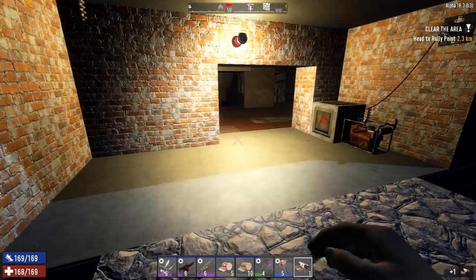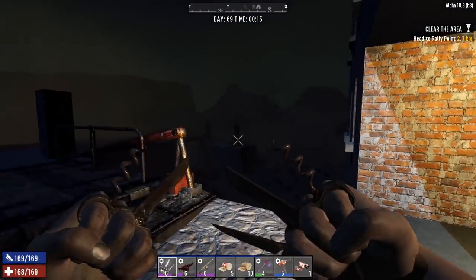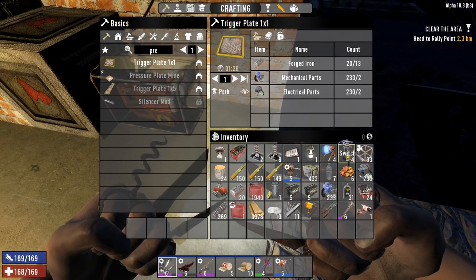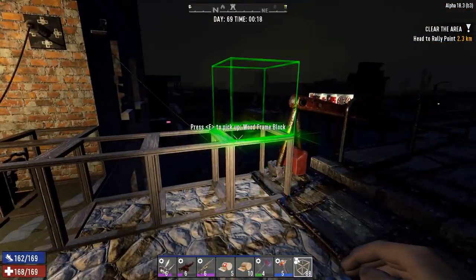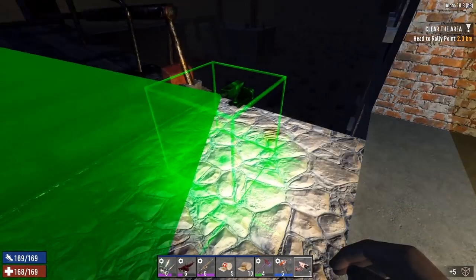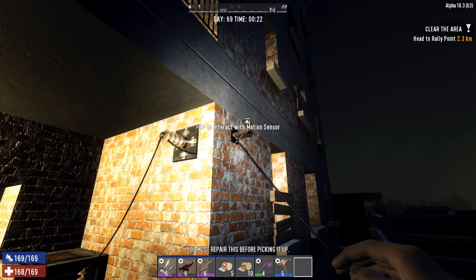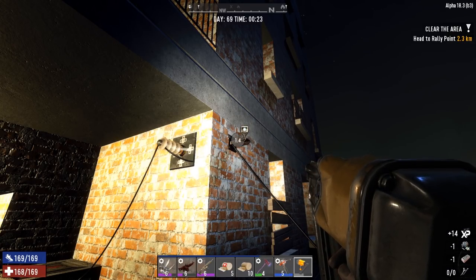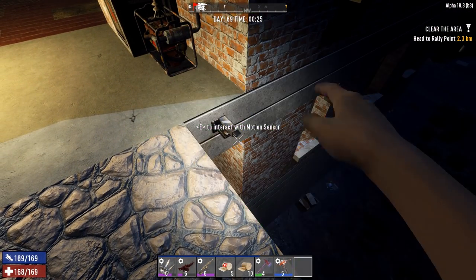My original idea was to encase this whole area inside a room. I was going to build blocks out and enclose it all in here — but that's not going to work with the setup I'm about to do. We'll just keep the setup right like this, and if I feel like changing it I will. One of the cameras needs to be repaired — I didn't do anything to it, so that's odd.